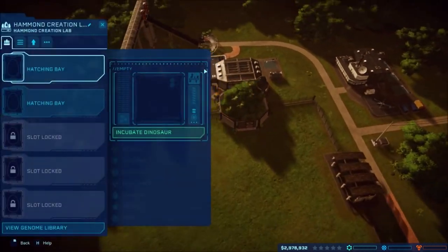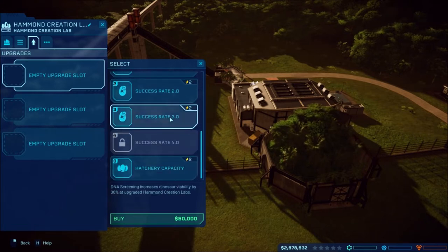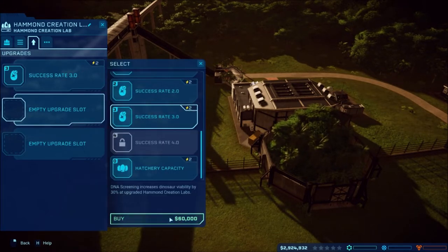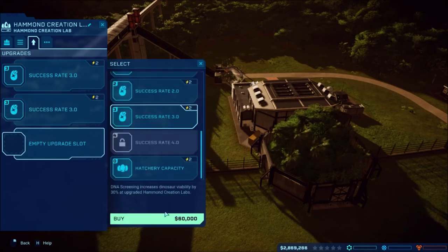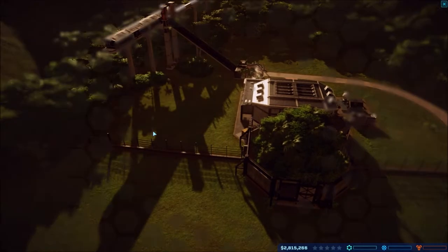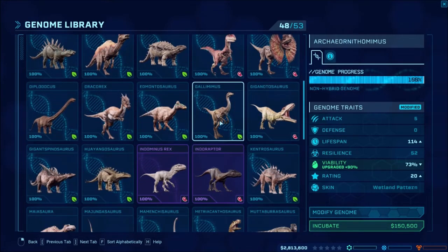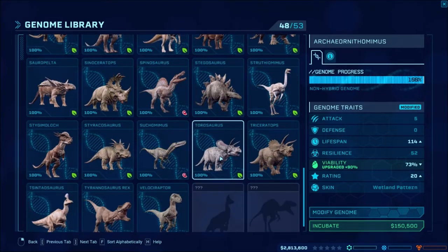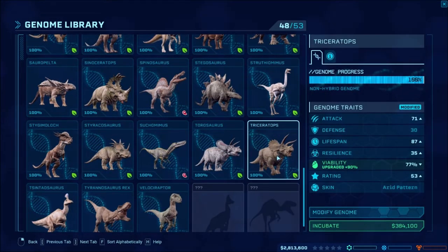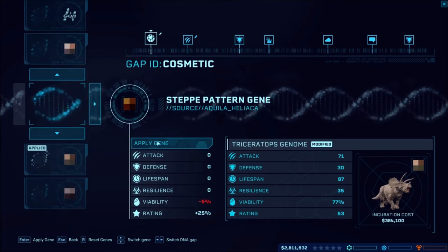Okay, let's go ahead and get a dino. We'll add our success rates — we do have success rate as an option now. Let's start out with our usual subspecies to get people in. We've got the Ornitho, or should we start off with Trikes? Trikes have a much higher rating and they're not that expensive. Let's check to see if their genomes are modified and what color we'll go with.